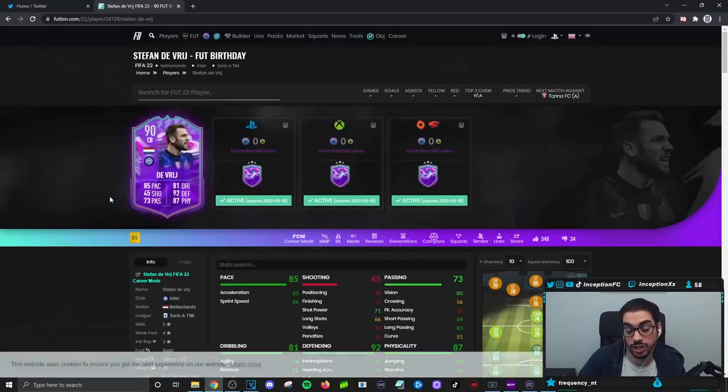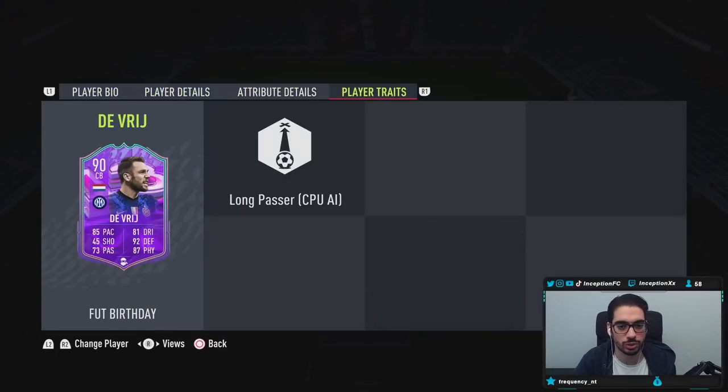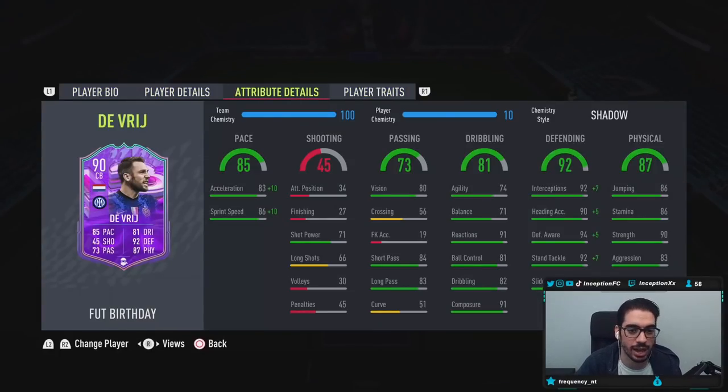The card was actually pretty decent in the beginning of the year, to be honest with you. With DeVry, guys, in-game player traits we have long passer traits. In-game attributes, we are going to be working with 93 for acceleration and 96 for sprint speed.